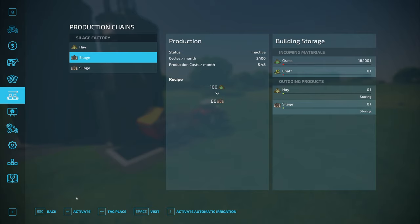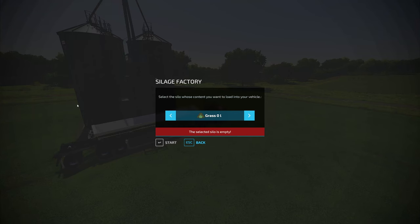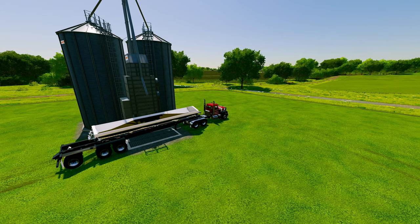If we activate the silage, it will run fairly quickly. Once your production has run its course, or as it's being made, you simply pull a trailer underneath it, hit R, and select if you want grass, silage, hay, or chaff back out of it. We'll take our silage, and then we could go use it to make TMR, feed our cows, or sell.